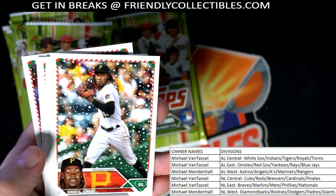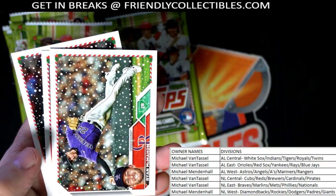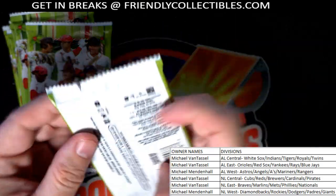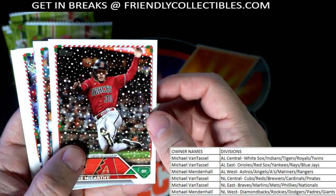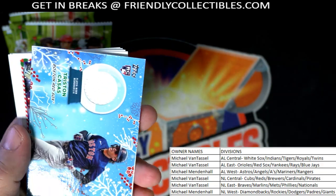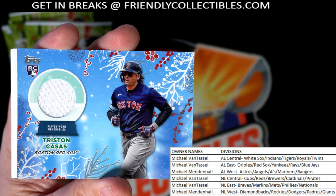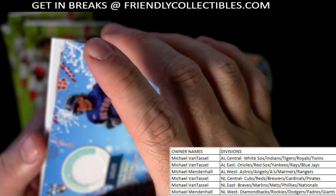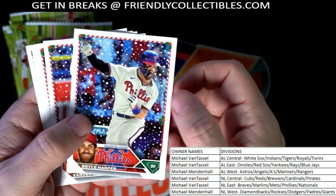Parallel border Spencer Torkelson coming out to you. O'Neal Cruz, the Contreras. I don't want to miss one of these holiday short prints - I'm keeping my eyes peeled because sometimes you can go right by them and miss it. Here's the hit in the box - a Tristan Casas relic rookie for the Red Sox, AL East, Michael VT, coming out to you. Congratulations - relic card, Topps Holiday mega baseball, Tristan Casas rookie. Bryce Harper.